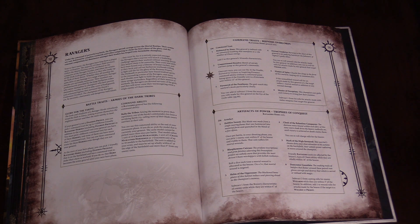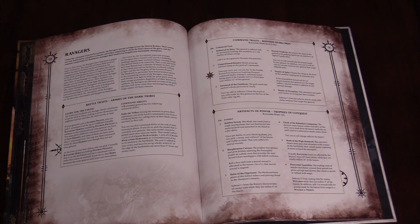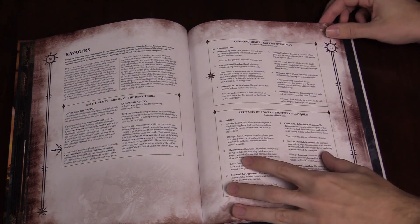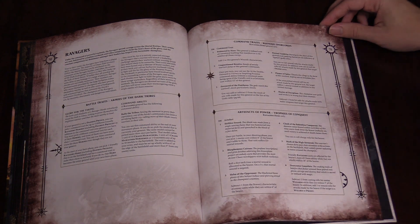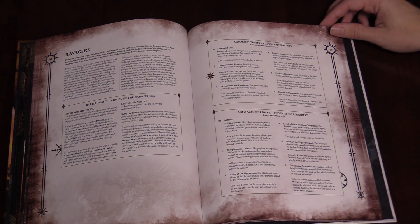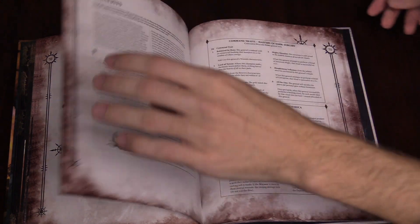Each one gets to be the general for one turn. He has Rally the Tribes, which is pulling Cultists and Marauders once per game, and then you have to switch to a different character because you can only do that once. These are pretty cool. I like Flames of Spite — just because it's like, if I hurt you and roll a six, then you take a mortal wound.